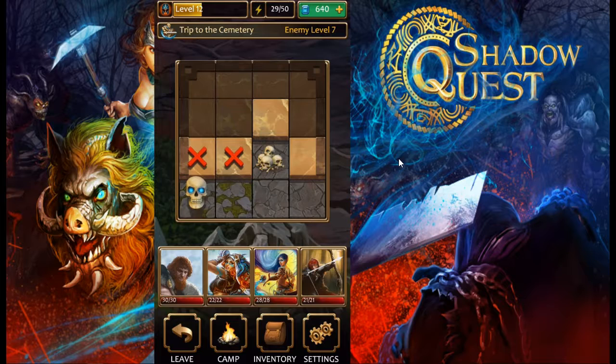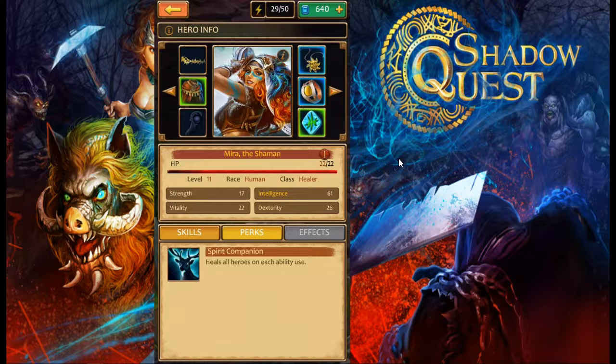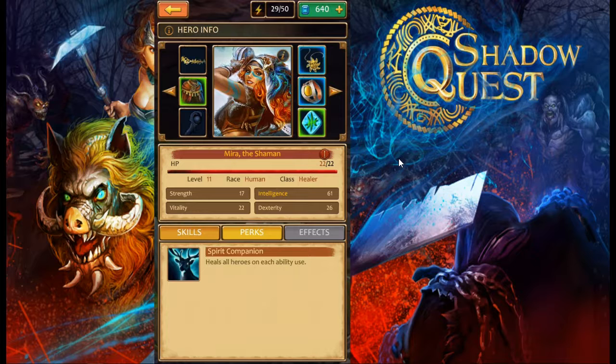Let's take a look at the name of this hero: Mira the Shaman. Under perks it says she heals all heroes on each ability use — she is probably the best unit in the beginning of the game. We got this unit for free just progressing through story mode. I've asked the developers if heroes are randomly generated or if you always get the same ones, and I'll share that information when I have it.